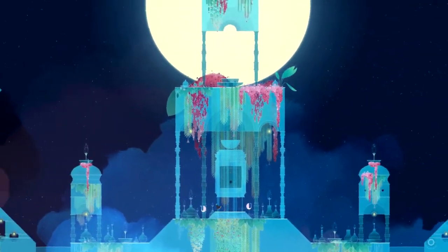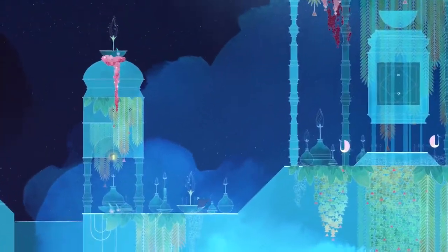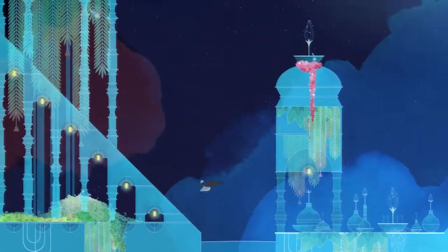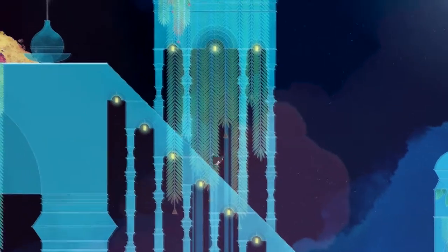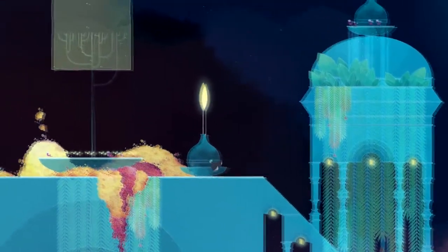There's a little temple here — this is where we're going to gain a new ability. But I need a couple of stars to activate it. There's one to the left and one to the right. I'll head to the left first because this is where we can find a memento as well.